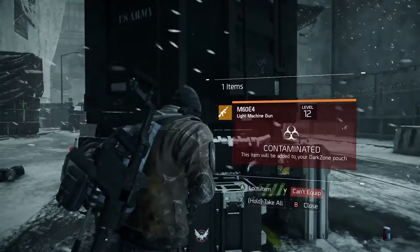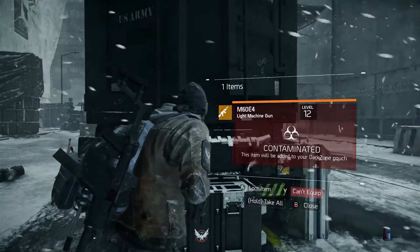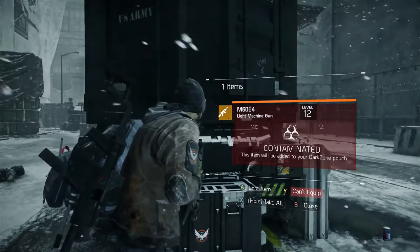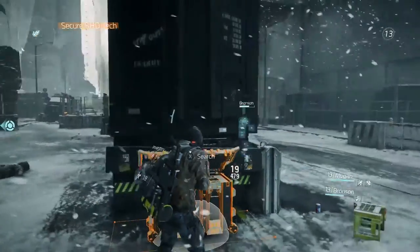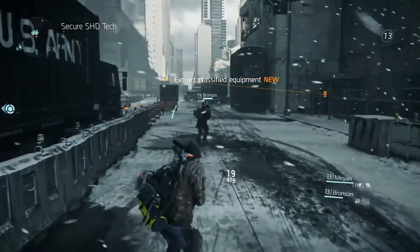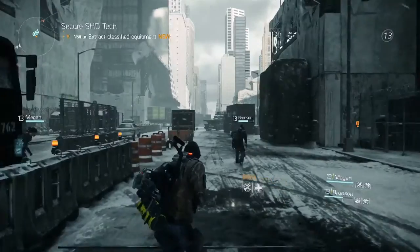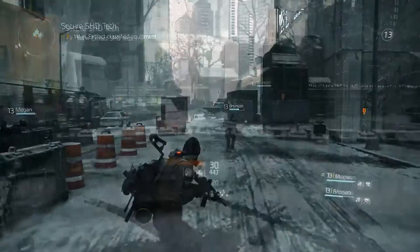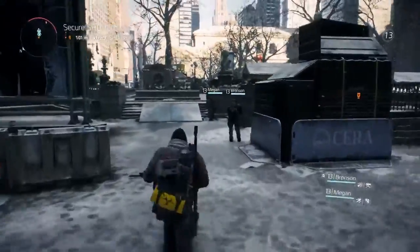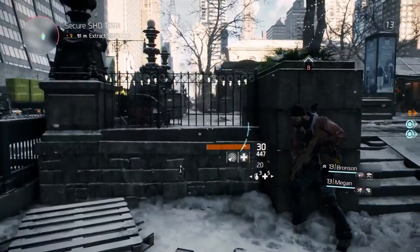Ryan has actually found a loot crate and has gotten extremely lucky with a legendary drop. But as we can see, it's actually contaminated. All gear and weapons in the Dark Zone are contaminated and need to be extracted before they can be equipped by the players. So in order to do that, the group is going to move to a nearby extraction point in Bryant Park. Once inside an extraction area, they'll need to shoot up a flare, which calls in a helicopter, then hold tight for 90 seconds and extract their goods.